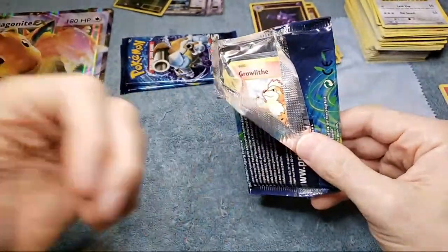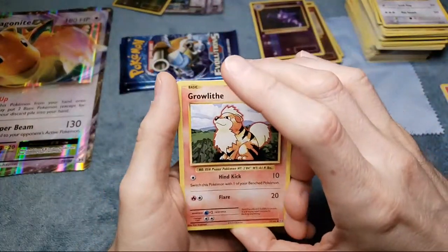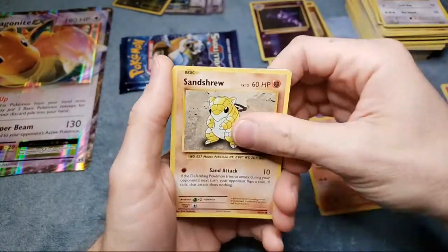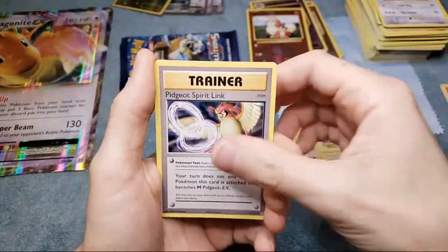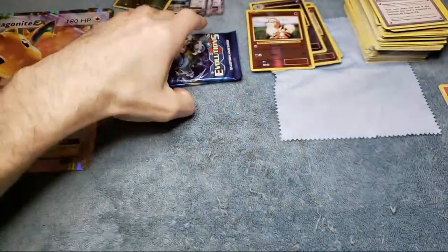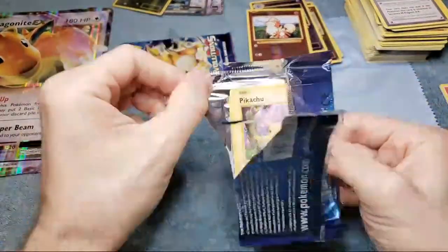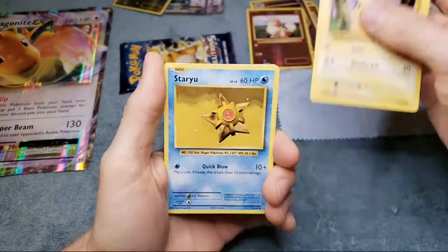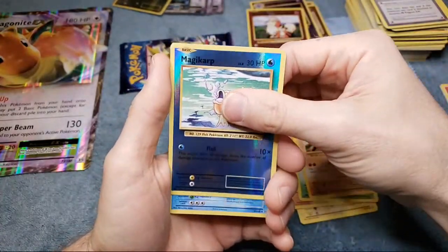We still have some more boxes for Champion's Path, especially those Elite Trainer Boxes - that's going to give us the best shot. We got 5 of those, that's another 50 packs. Hopefully we can hit one of those two Charizards. Man, out of 18 packs we got one white code - what the heck is going on? It just doesn't make sense. It's like it was tampered with or something.